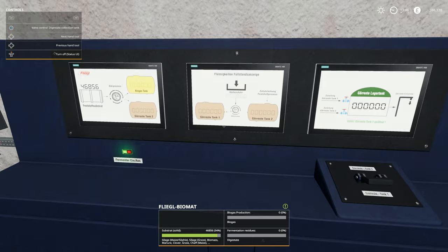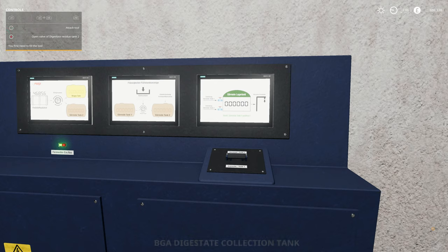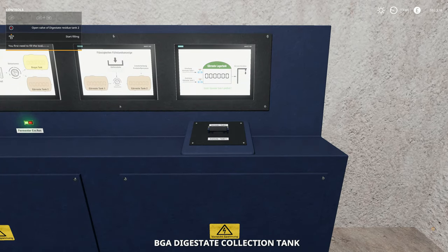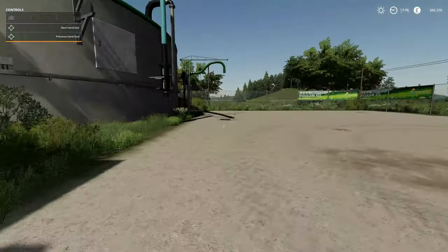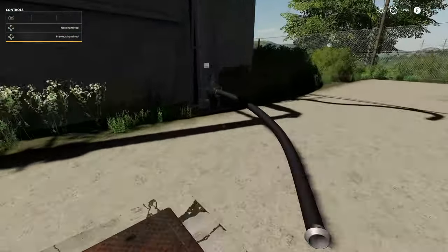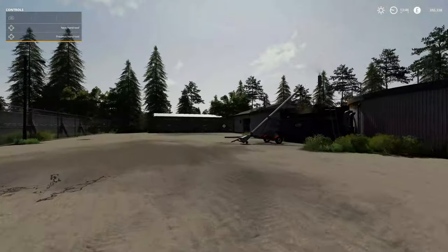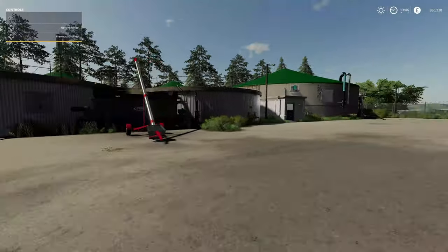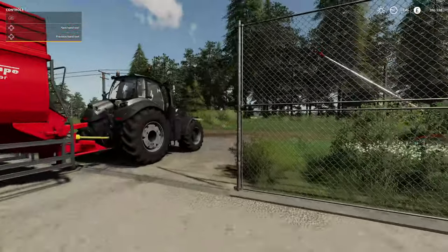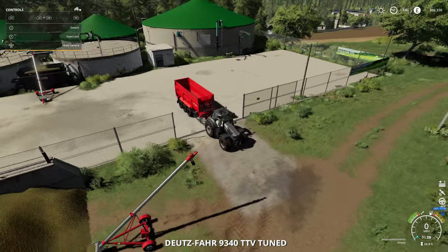You've also got digestate coming as well. You can tell it where to put that - you can switch between tank one or tank two. You've also got your connection areas where you can fill up digestate from into your slurry spreaders or anything else. It's pretty unique - you pretty much have to manage it, and that's the only difference from a regular BGA.